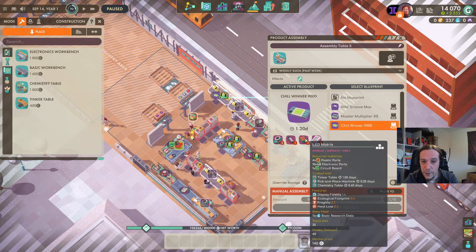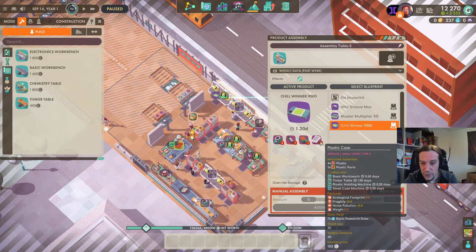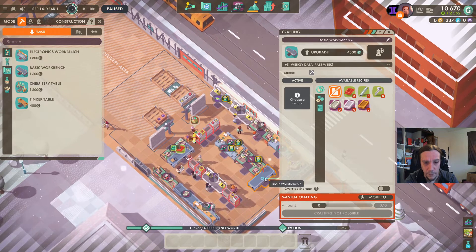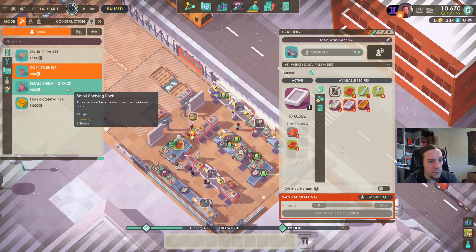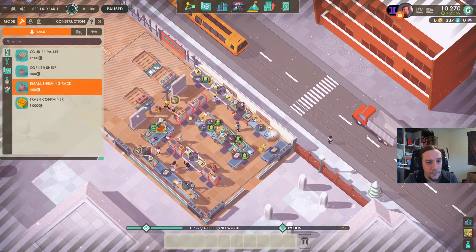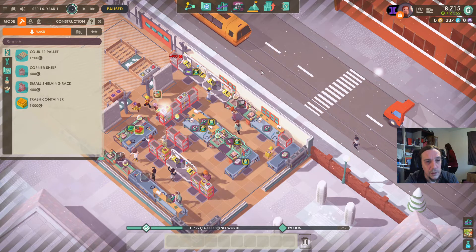Here we go. LED matrix at another chemistry table. Now we need shelves — corner shelves. Things are growing a little bit narrow here but I need a little more vision. I'm going to put down two here. One more assembly table and then we should be good to go. I hope this will fit. I told you guys I'm going to rehire you — I wish I could rehire those folks right away.